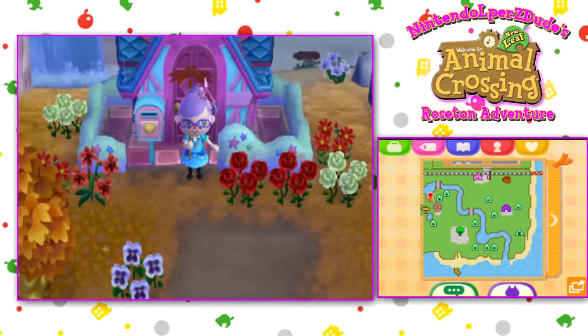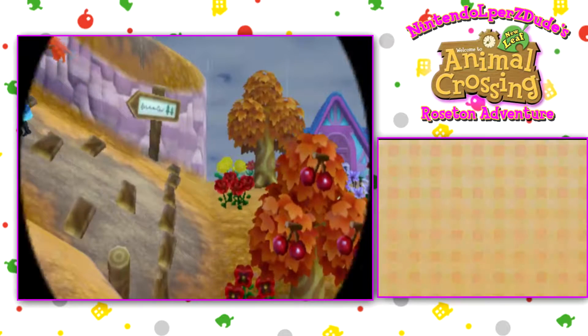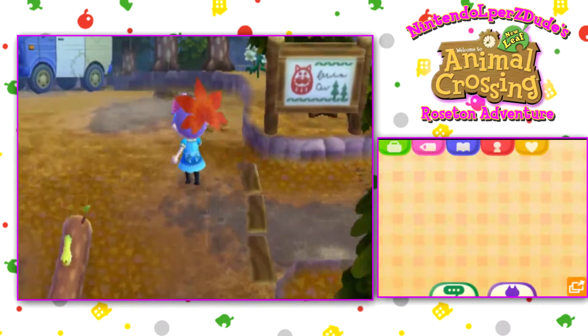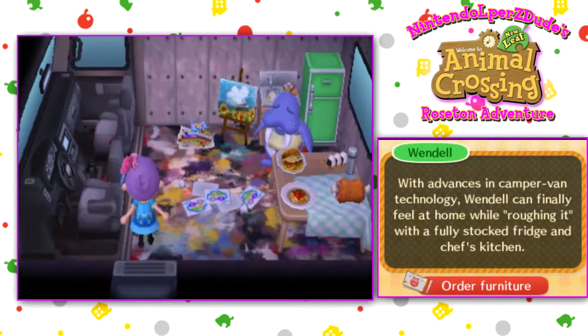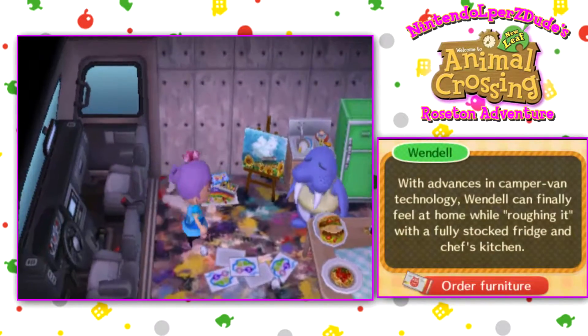Okay, I am back. It's raining, so I grabbed an umbrella. Let's go to the RV campsite to see what special visitor we have. Ooh, Wendell, I believe. If I'm not mistaken, this is Wendell's RV. I know we've seen him — I don't think we've seen him in this one. I had him in my personal town's campsite, but not this one.